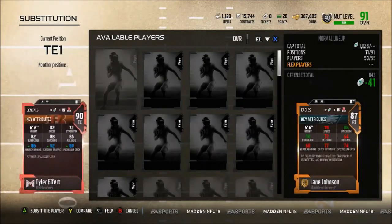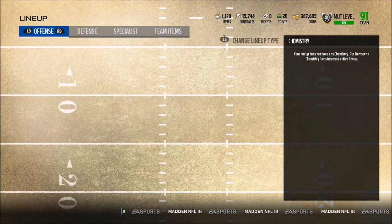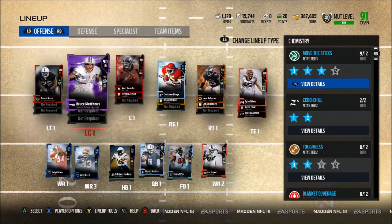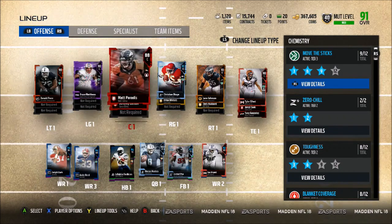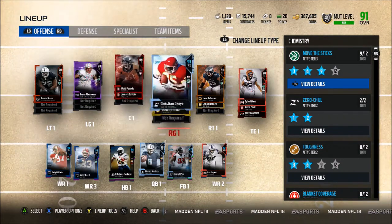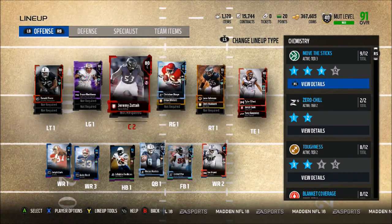At tight end we have Tyler Eifert to give that plus-two spectacular catch. He has 82 speed, 72 strength, 82 run block, 88 catch, 86 release, 86 route running, 92 catch in traffic, and 89 spectacular catch. On the offensive line we have Donald Penn, Champion Bruce Matthews, Matt Paradis, Christian Okoye, and Lane Johnson.